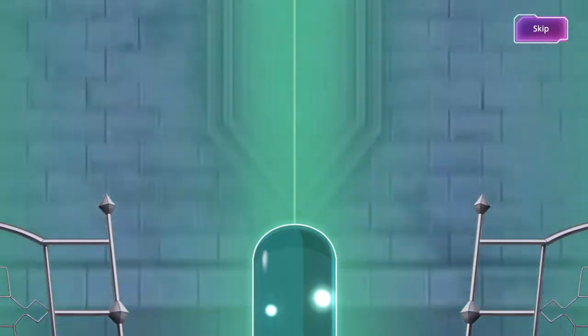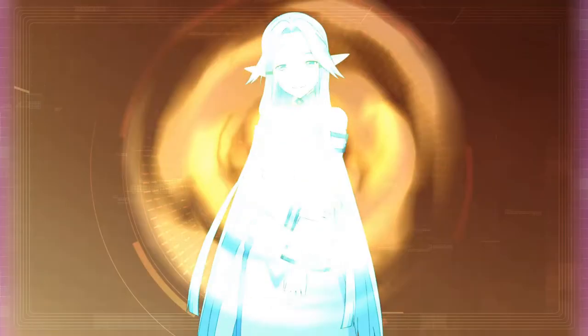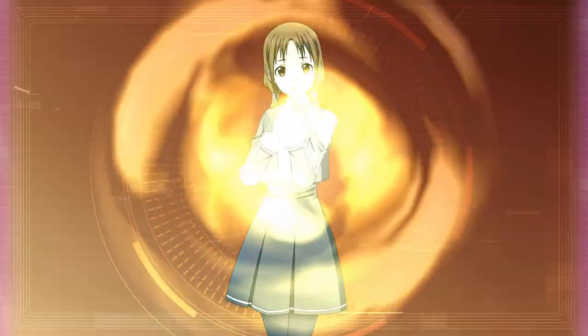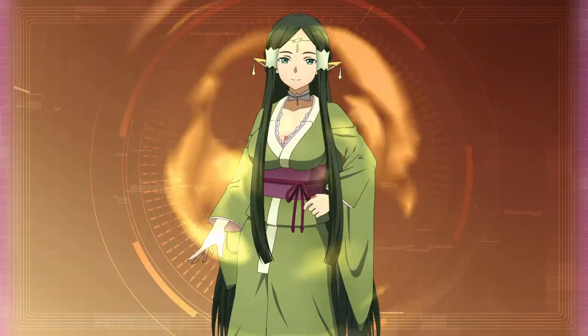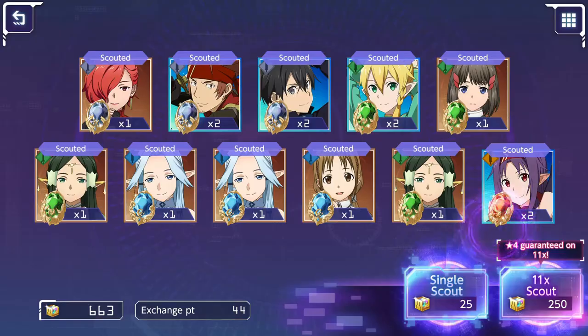Don't forget that after this gacha pull we will do the Awakening of the Week, where I limit break a unit and check out their limit break art. I believe this week I probably want to do a light or earth character since I have more than 400 colorless crystals. Finally I can limit break one of the earth units we've gotten in the past - maybe Summer Lizbeth, but we'll see. I did get earth Asuna from the free pools, which is actually a very good character I could use in my earth team.